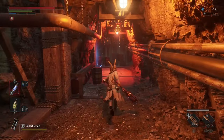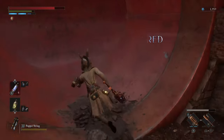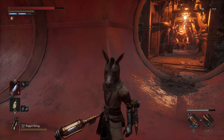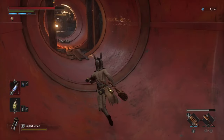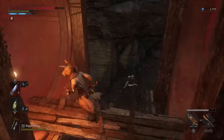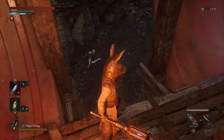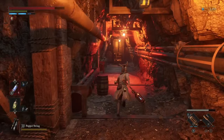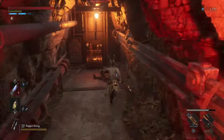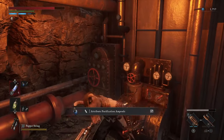Once you bust left and come down here, this big enemy is going to bust out, and the switch we need to hit is behind him. So either you can fight him, or you can pull some tricks and just go around him. I like to come over here and let him chase me — this is why you kill all those robots first, because otherwise they'll be hitting you while he's chasing you. It's going to be an ordeal. Kill him or run around him, either way you're going to come over here and hit the switch.